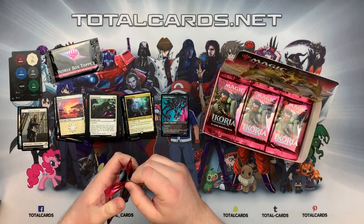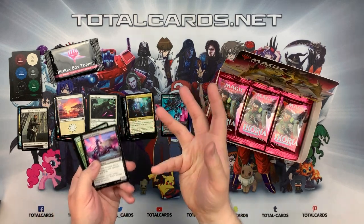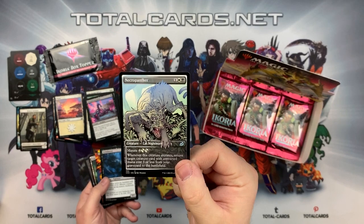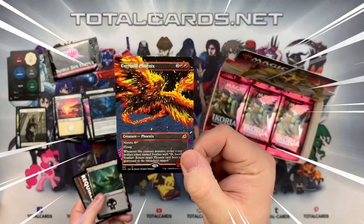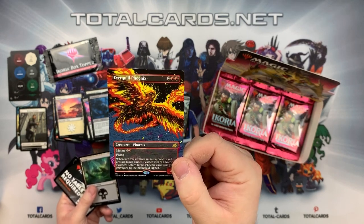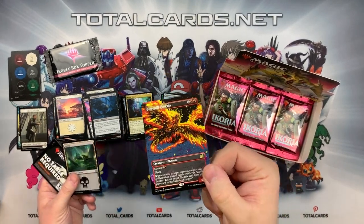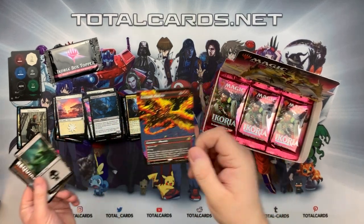We've got the Necropanther - again, I love the art, really interesting, kind of pops out almost 3D-like straight out of the card. We've got one of our rare showcase ones: Everquail Phoenix, two and two red. It's a creature Phoenix with mutate for four. Flying. Whenever this creature mutates, create a red artifact token, then sacrifice the feather token to return a Phoenix card from the graveyard to the battlefield tapped. Quite an interesting card - maybe it could power a mono-red flyers or phoenix deck. You never know, you might be able to use it.